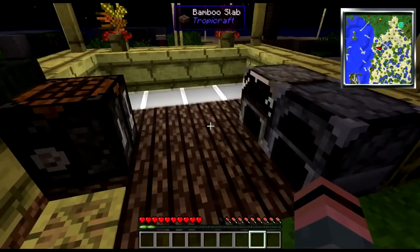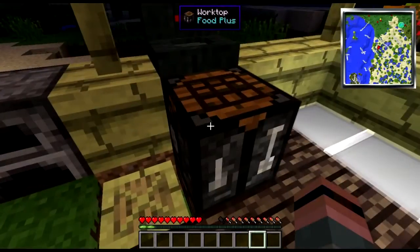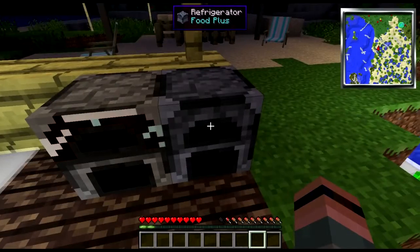Basically, Food Plus is kind of agriculture-lite. It has three appliances: this is the worktop, the coffee grinder, and the refrigerator.